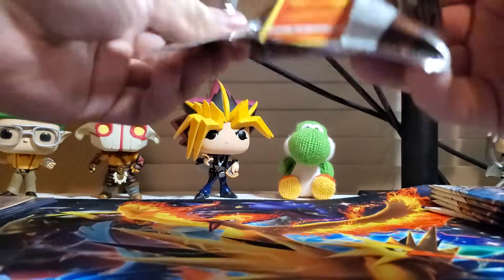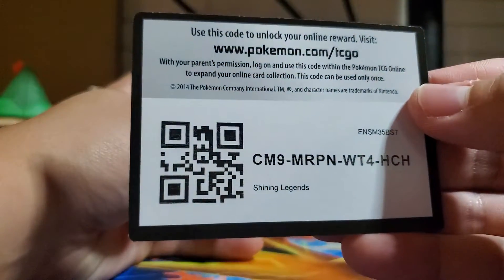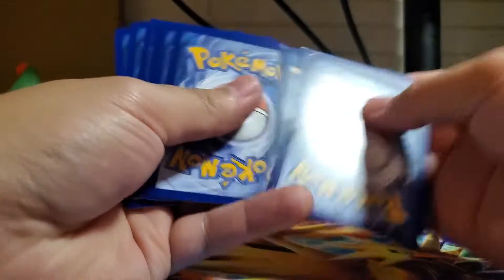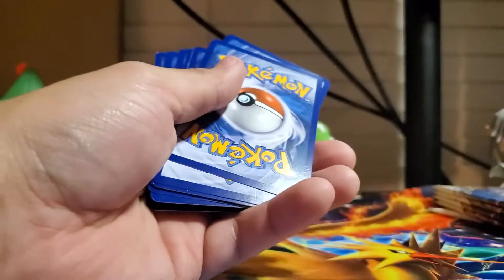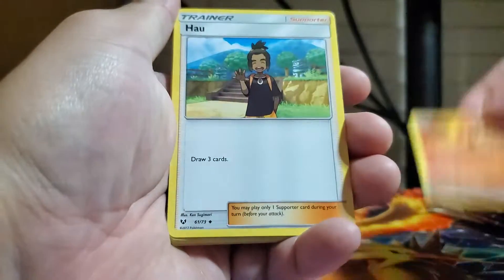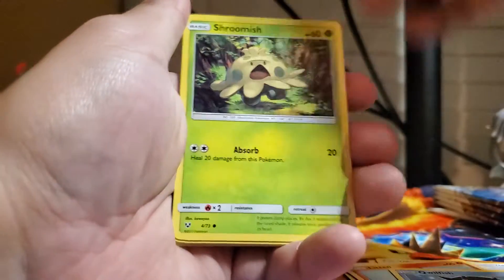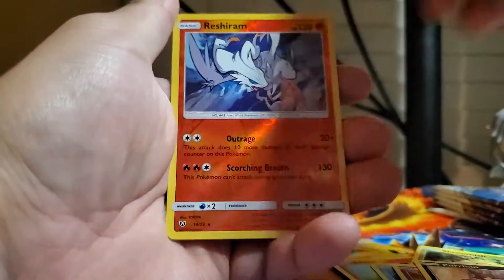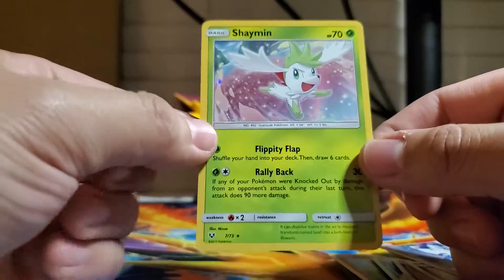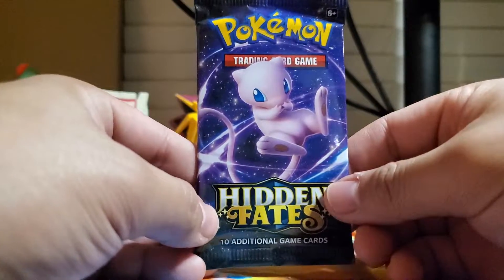Shining Legends again. This is apparently the Hidden Fates equivalent of last year's holiday set. Hidden Fates I think was cooler. I think it's because I kind of started with that reverse holo and a Shaman holographic. Yeah, I think you are guaranteed a holographic — I could be wrong. I did barely any research on this set, so I hope that's the case. Now I'm just really lucky.